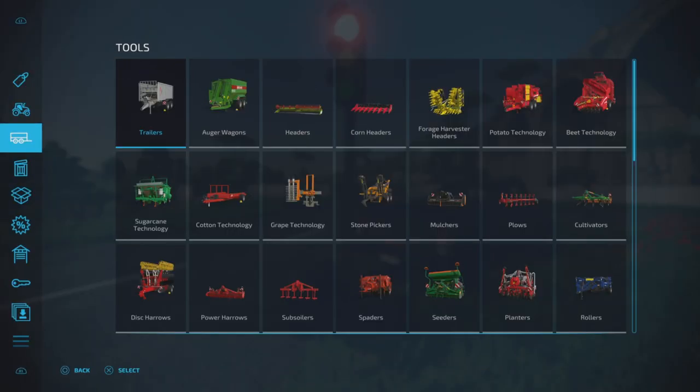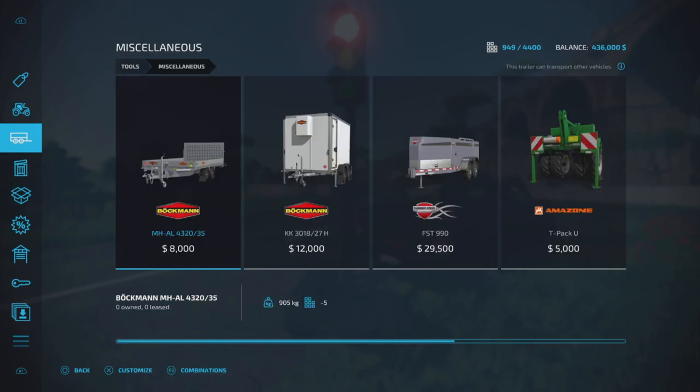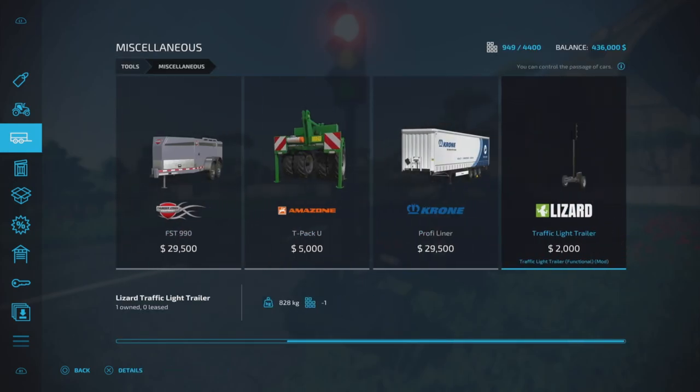Let's have a look at it up here in Tools and Miscellaneous. There it is — Traffic Light Trailer, $2,000, three slots on console.